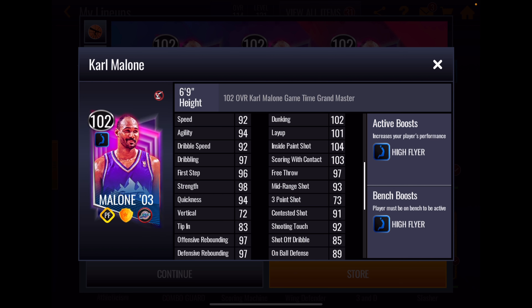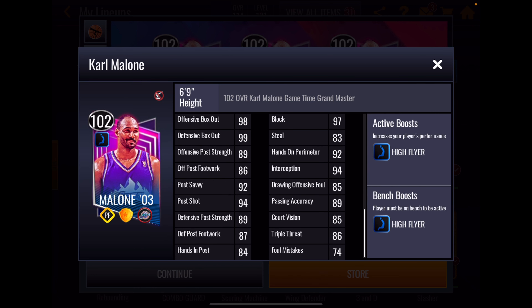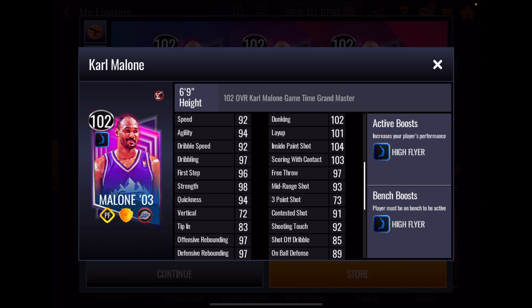And if you have 100 Jamal Murray, you know a little bit about it because it's the same boost. Malone's athleticism stats look really good — all in the 90s. 98 strength is very high. 72 vertical is extremely low. 97 and 97 offensive and defensive rebounding is good. 98 and 99 box out looks good.